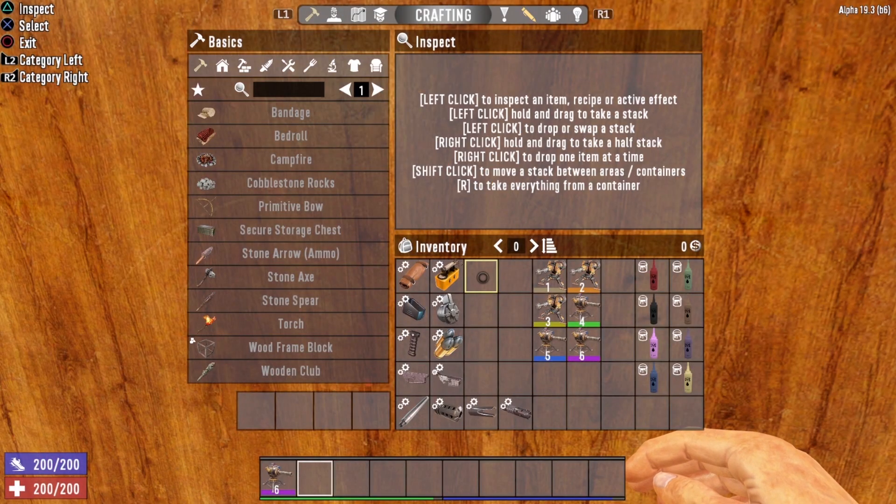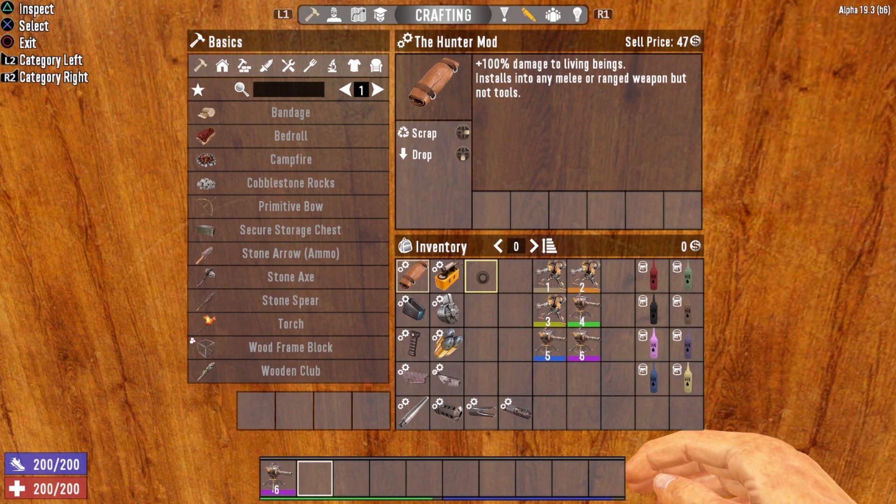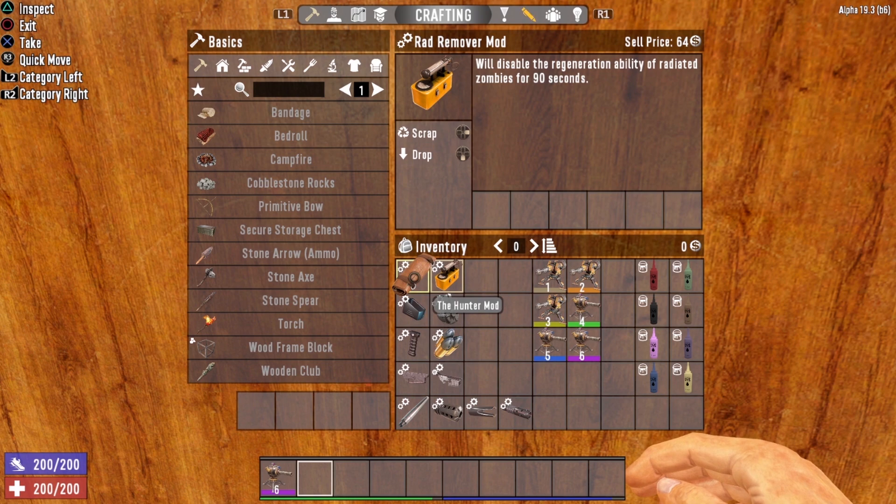Now let's take a look at the modifications for the robotic turret, starting with the cosmetic mods. You can dye your turret whatever color you want — eight standard colors available. Now for the actual mods: starting with the hunter mod, which again gives you plus 100% damage to living beings, working against animals and fellow players but not zombies. The hunter mod would not be one of my go-tos for the robotic turret. Next is the rad remover mod, which disables the regeneration ability of radiated zombies for 90 seconds — an excellent modification, especially for later stages of the game. Again, you cannot install both the rad remover and the hunter mod on the same weapon at the same time.